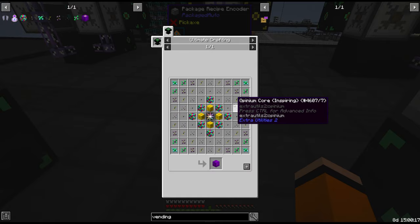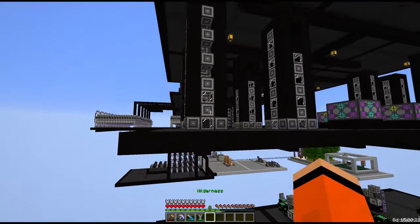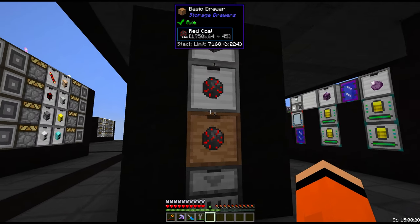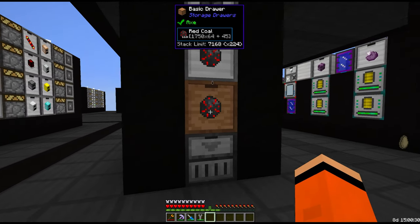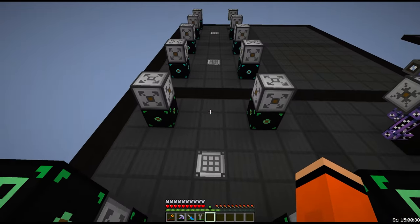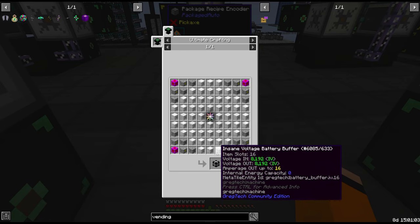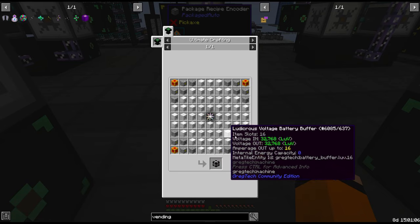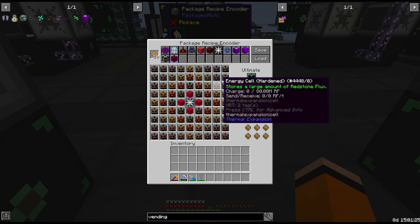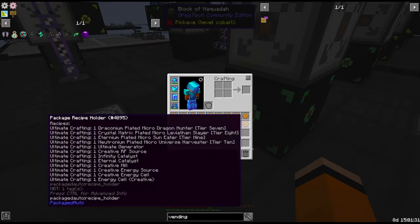The creative RF source uses a bunch of opinion cores, and I did anticipate some of this — which is why very early in the game you may remember me saying to set up red coal. This is where it all gets used. We're at just over 230k, and that's not going to be enough — I think we need around 500k or closer to a million. Let's also encode the creative energy cell, the Applied Energistics energy cell, and the regular energy cell. There's so many energy cells, and that's going to be a lot of NBT data — I'm not sure if this recipe is going to work, but that's enough to keep us busy for a while.